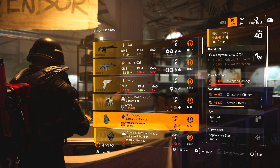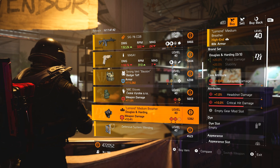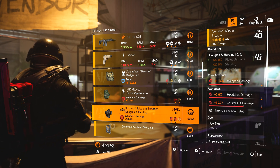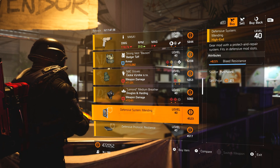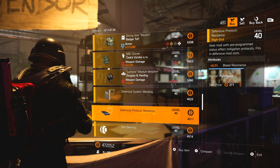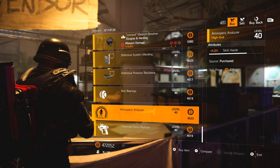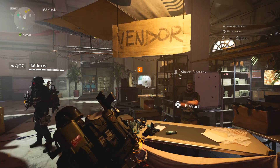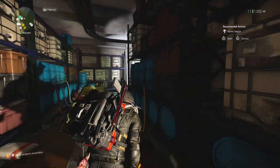Badger Tough chest piece with Empathetic Resolve. Sesca gloves — weapon damage, crit chance, status effects. Douglas and Hardy mask — weapon damage, headshot damage, crit damage — that can work for a build. 8.5 bleed resistance mod, 8.3 bleed resistance mod, plus one cluster mines, 5% skill haste for pulse, and 4% burn duration for sticky.